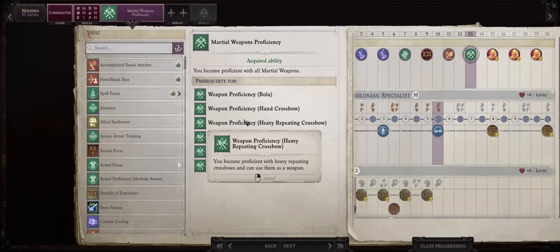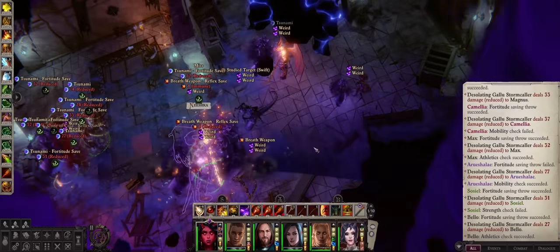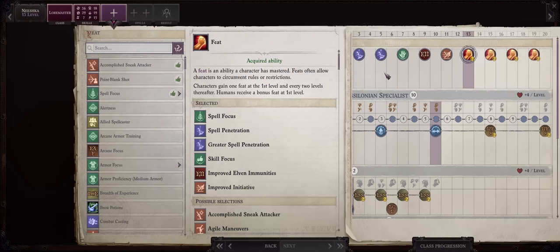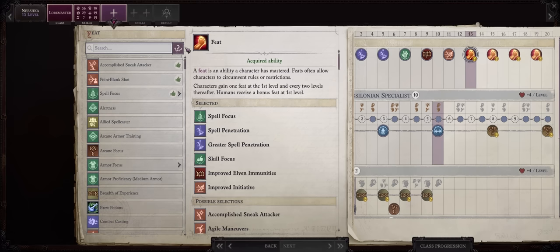Something else you can do is get Spell Focus into Illusion now for the highly powerful instant death illusion spells — so Spell Focus now and Greater Spell Focus later. I would rather skip this and just apply the ones we have from Enchantment into Illusion from a Mythic feat later on. At this point you can also go for the Empower metamagic feat, mainly to give you more freedom so you aren't as reliant on metamagic rods for higher spell damage. The choice is up to you.